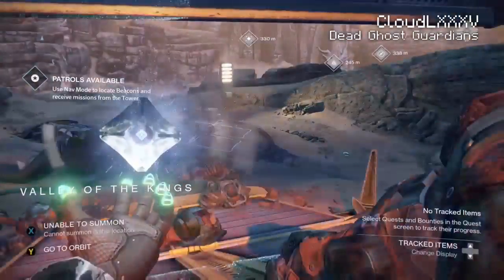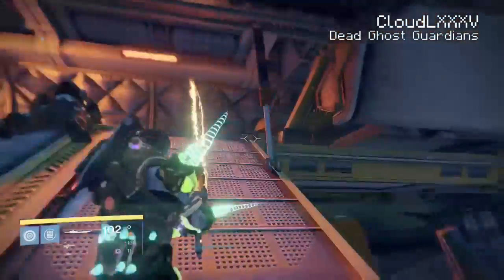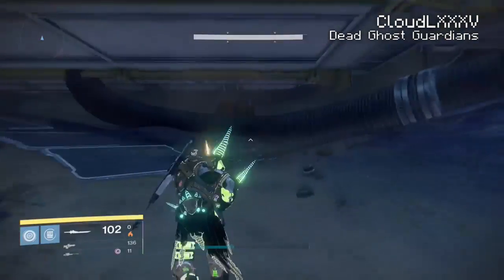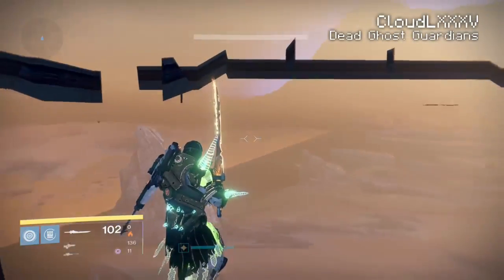Now guys, you want to be on patrol. You want to come to the Valley of the Kings. You want to come right down here to where the Cabal land tank is. You want to run underneath and get out of map. Everyone knows this — it's been here since the bloody beginning.